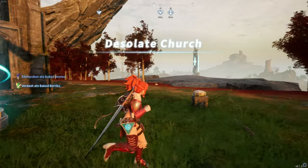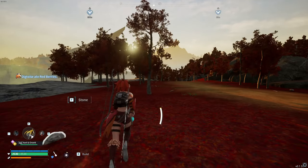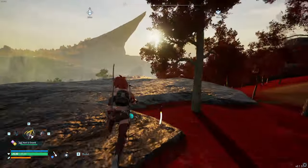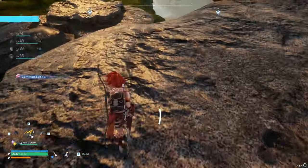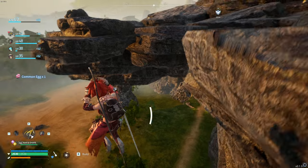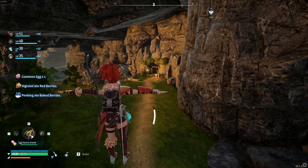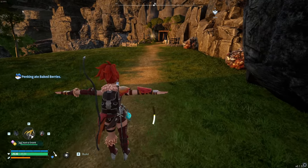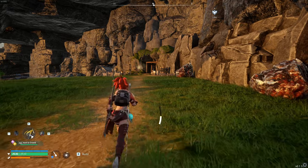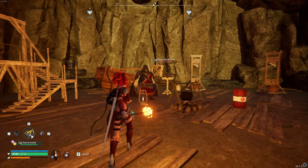Once you're at the desolate church, run west to southwest down to the abandoned mineshaft. You'll see a little opening — just jump down — and you've got it right there. Run in; it takes a little while to get down, but let's go and meet this guy.